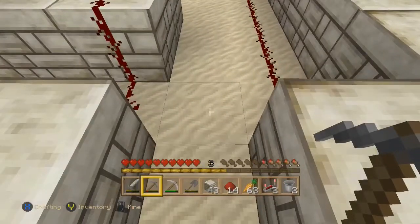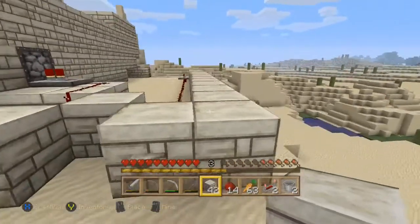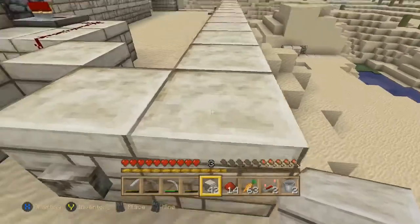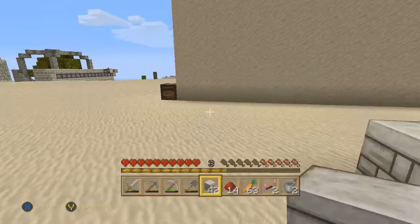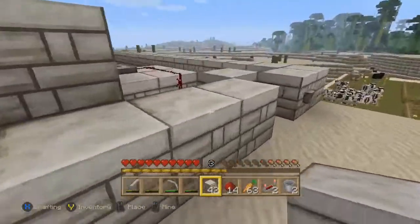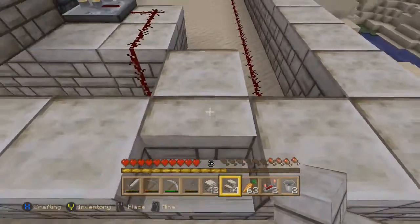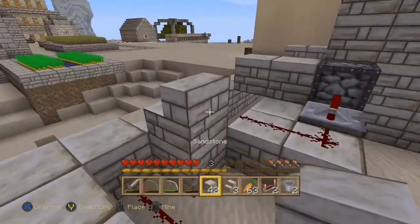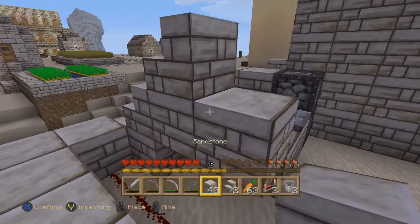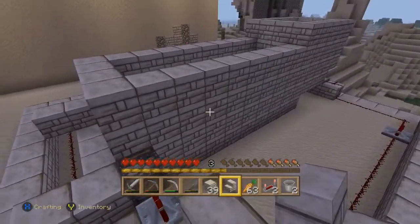I shouldn't have taken all of those blocks out because I do need at least one there. I'm going to be too close to there. I'm wondering how I'm going to be able to do this unless — well, let's get some stairs and actually test it out. I've got some stairs in here, not many, but a few. Because yeah, if I put the stairs in place here and in there, I would need another block behind there and there, and a block not there but there, and that would bring me in there.